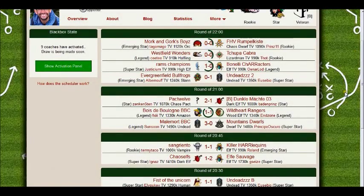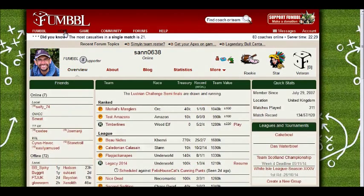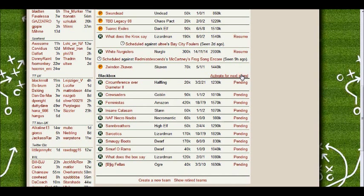It says eight coaches have activated and the draw is being made soon. So what we can do now is click onto the home page again, and then scroll down to the black box. It says pending here — pending means that the draw is happening. In a couple of minutes you can go back to the black box. The draw has happened.